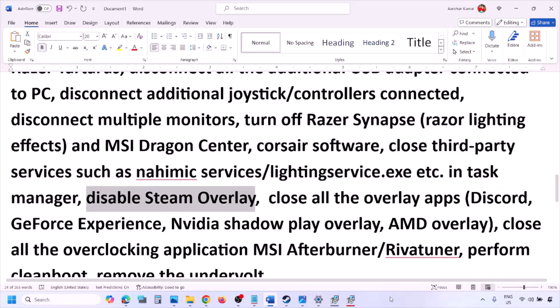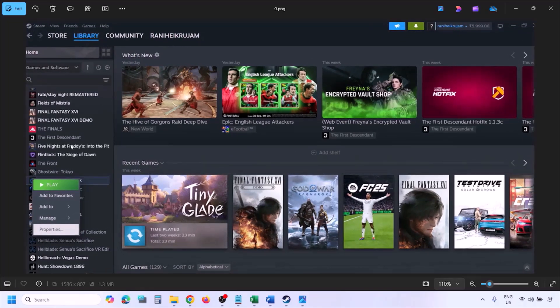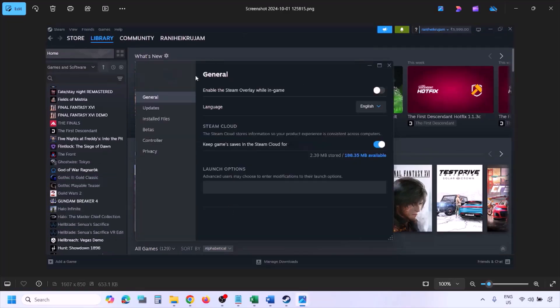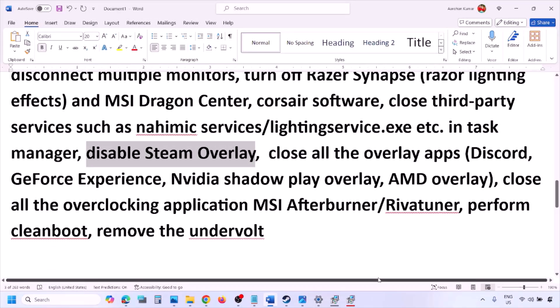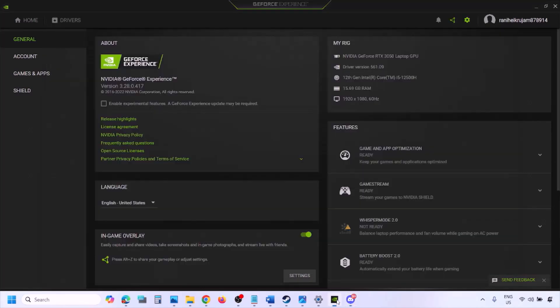Disable the Steam overlay. Go to Steam, open the library, right-click on the game, select Properties, go to the General tab, and turn off the option that says 'Enable the Steam overlay while in-game'. Also, if you have Discord running, go to Discord Settings, then Game Overlay, and turn off 'Enable in-game overlay'. If you are using GeForce Experience, click the settings icon and turn off In-Game Overlay, then check.